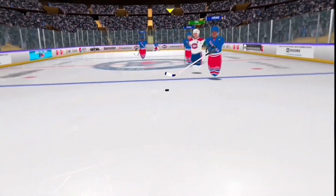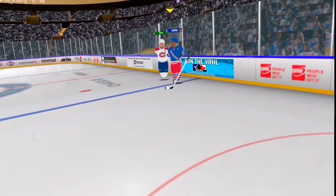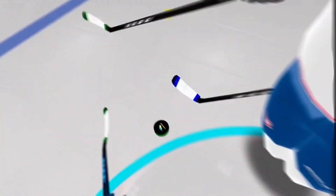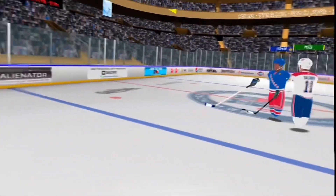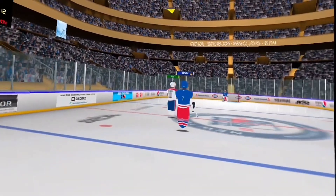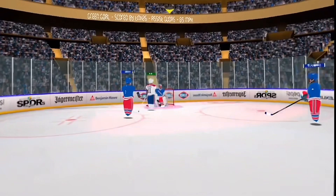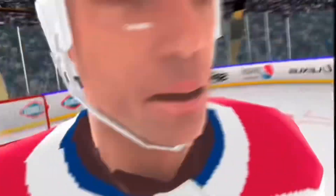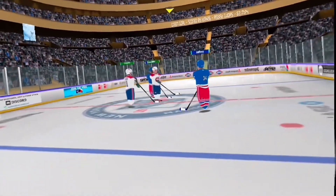Sid the Kid comes down the ice, breaks into the offensive zone — blocked by Gudis. Gudis gets the puck on a breakaway, but cannot clear. The Canadiens need a clear here — it's miscontrolled by the Rangers, and it's cleared by Gudis. Taken by Tink, who's driving down the ice on the power play. Can he get a shorthanded goal? He shoots, he scores — shorthanded! Your Canadiens are now up three to one.